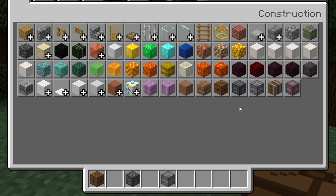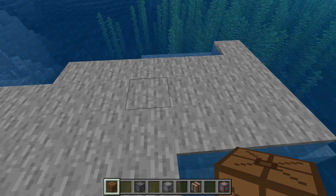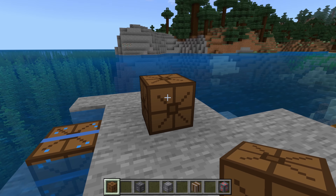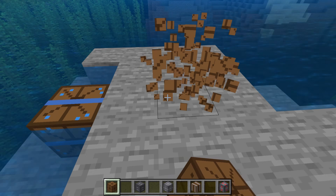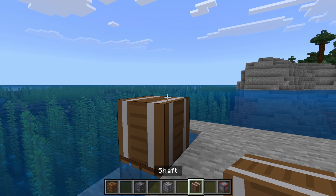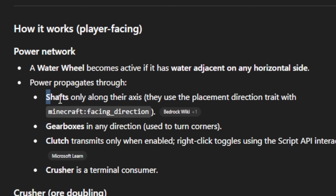Now we have the water wheel, crusher, gearbox, shaft, and clutch — just those five items. Time to start testing. The water wheel is meant to go along water. It gets one texture when not by water and another when it is by water. It's a little ugly, but we'll take it. The shaft is how you move energy from the wheel.